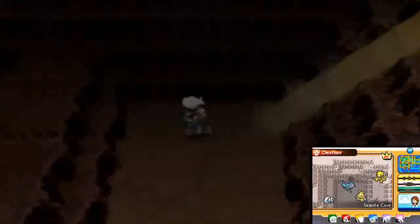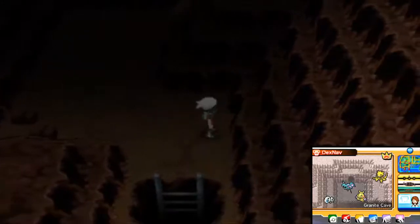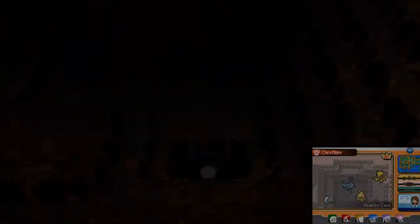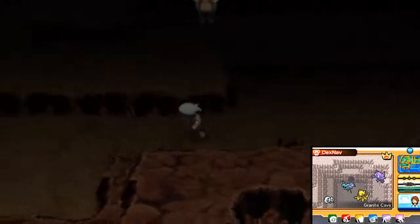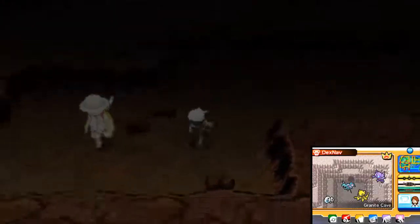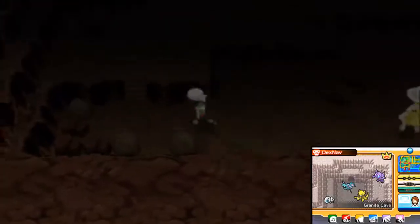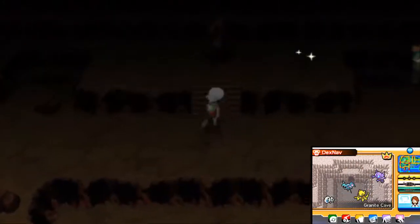Go this way, down, and then you're going to want to go down these sets of stairs. Pretty much just follow exactly what I'm doing and you'll be able to get to the Steelixite. My repel wore off — I want to put my repel back on. There's a guy you can fight or you can miss him if you want, you don't have to fight him. The Steelixite is going to be right here.